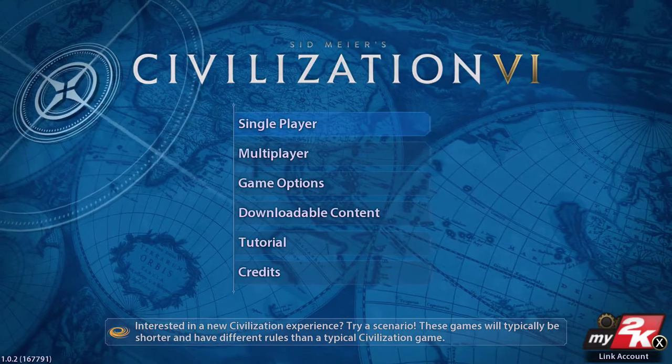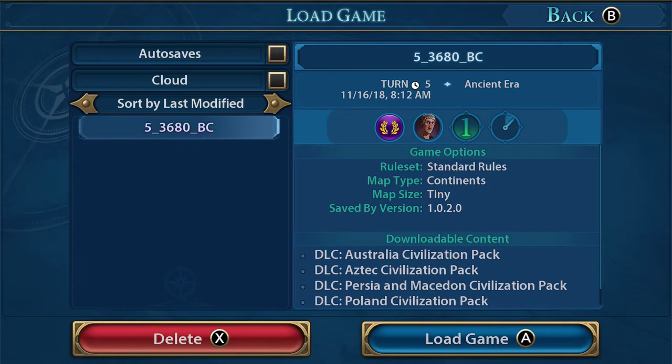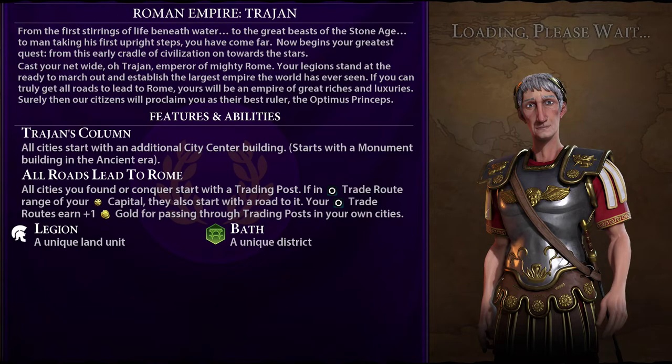We've got a tutorial and I'm going to load a game that's already started a little bit. Now the cloud save is actually with 2K — it's not the Nintendo Switch online cloud. Because when you click on it, it'll ask you to sign in with your 2K account. When you make your game, it's the same thing: you choose your leader, you choose the rules, what time, what era. That's all the settings — I don't really need to show that.